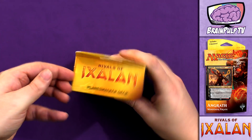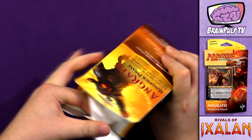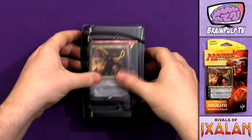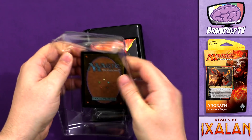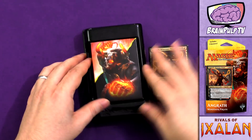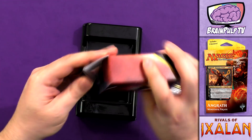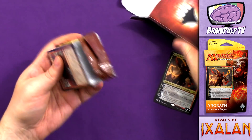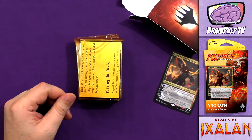Okay, here we go — you can see Rivals of Ixalan. Get this sucker open. First we're going to take the plastic covering off and extract the Planeswalker card without bending it. I'll read off everything about this card in just a moment, but let's get to the other contents. We've got the deck box, which comes with some wonderful artwork, the name of the Planeswalker, and comes in the colors of the Planeswalker. Inside, we have the quick reference guide, which is always good to have when you're a new player or trying to get someone into Magic.